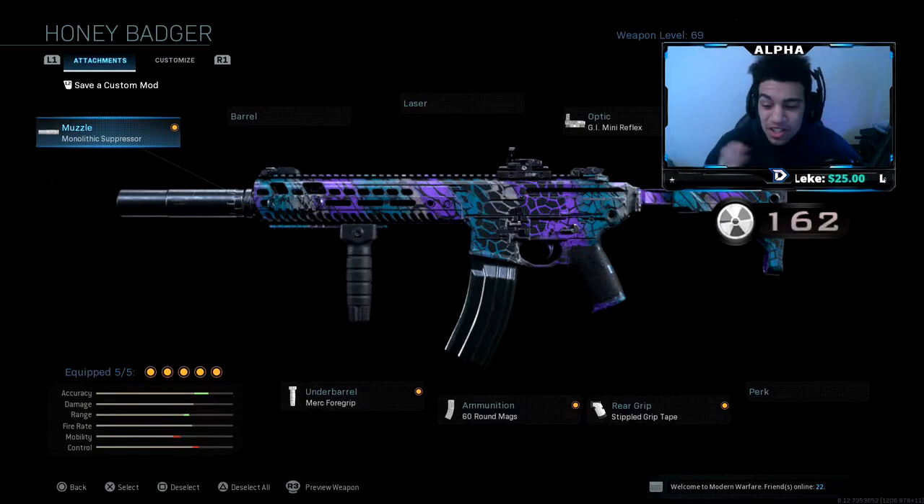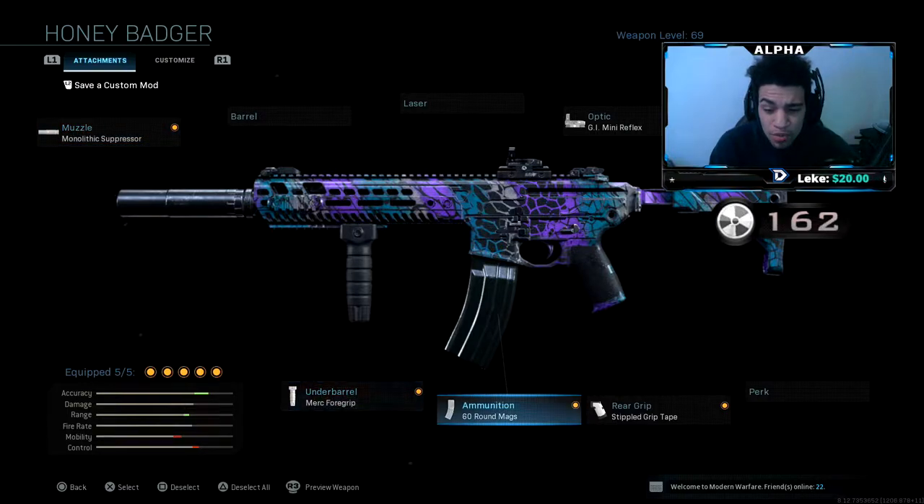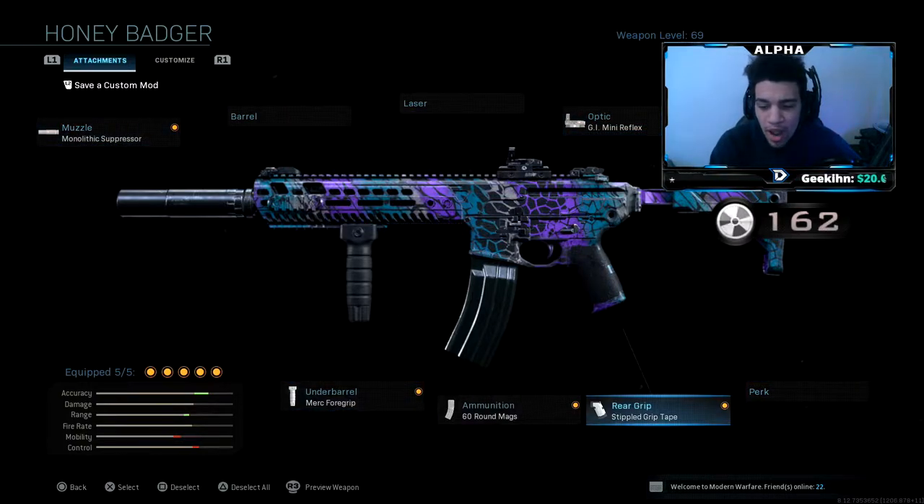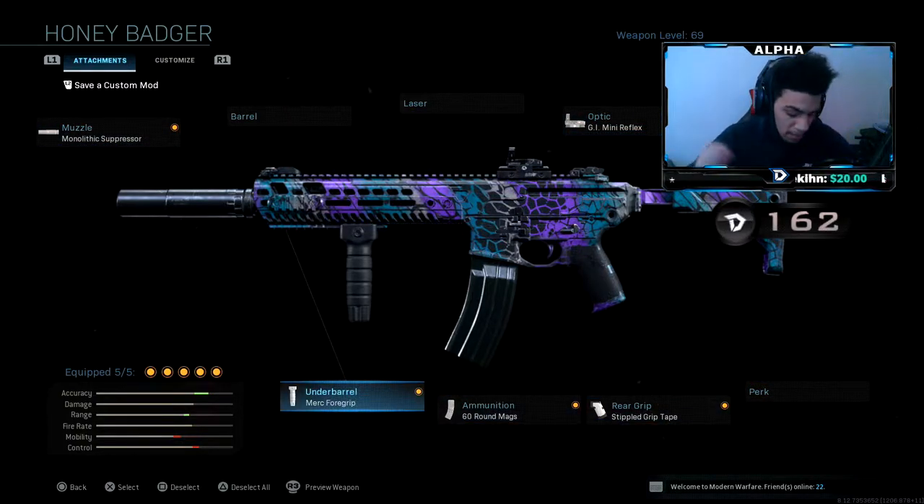But yeah guys, this is the class setup I was using with the buffed M13: I had the monolithic suppressor, the Merc foregrip, 60 round mag, stipple grip tape, and the GI mini reflex sight. For people that want to know what happened with the gun — they reduced the horizontal recoil, added range, and I think they also added more damage to the headshot multiplier. So yeah, this thing absolutely slaps.